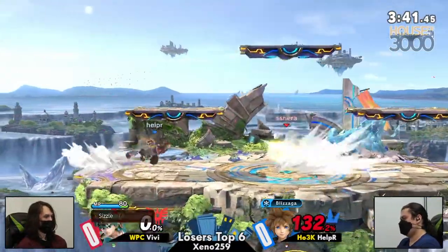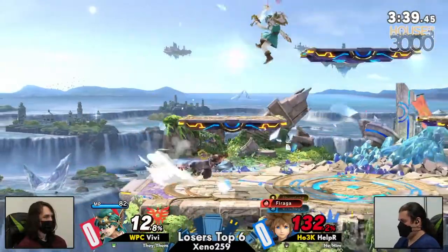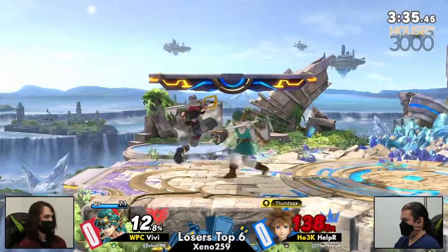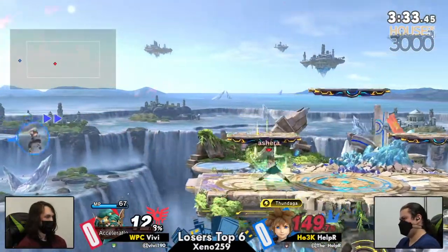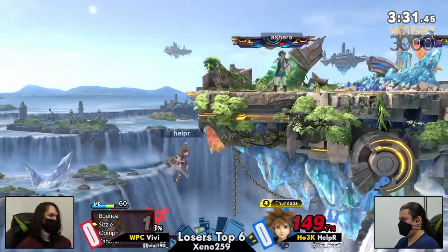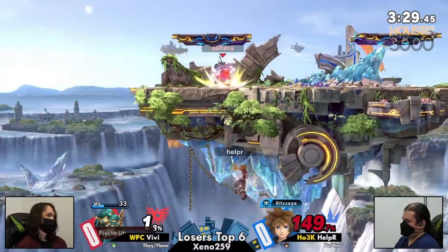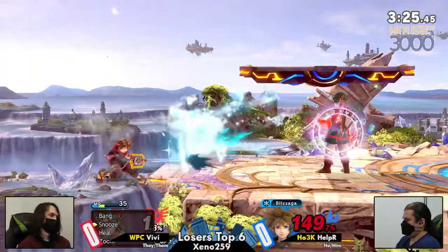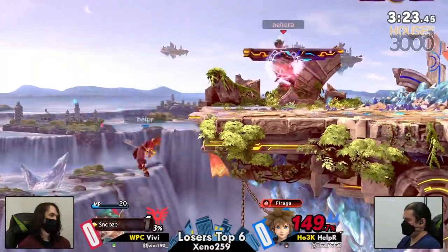Going out that forward smash there, just catching Vivi mashing some defensive option. I feel like that's one of the more dangerous things about Sora — sometimes you can just cut your combos short, and even if they're not frame-tight, you can have an opportunity to read an air dodge and get an even bigger punish. He has bounce on Helper — just chill.